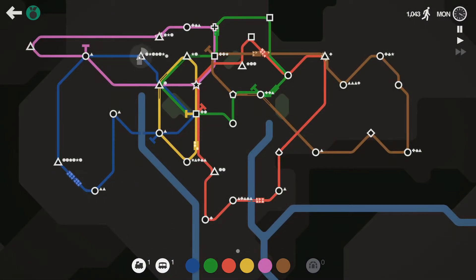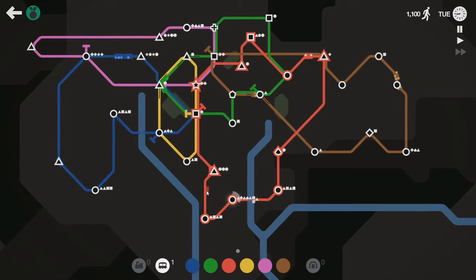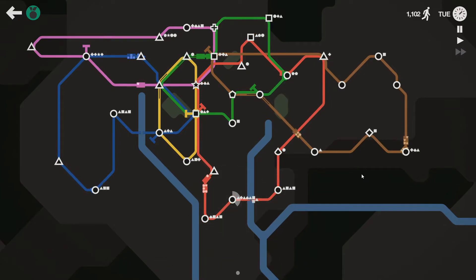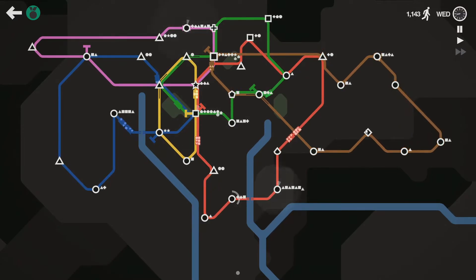I have two trains on brown and one carriage. Blue might need a little help. Pink is okay. I think it's time we work on our reds — it's a big loop anyway. Oh my god, you gotta be kidding me — why? I hate this so much. Brown has a million problems as it is and now we get another circle.